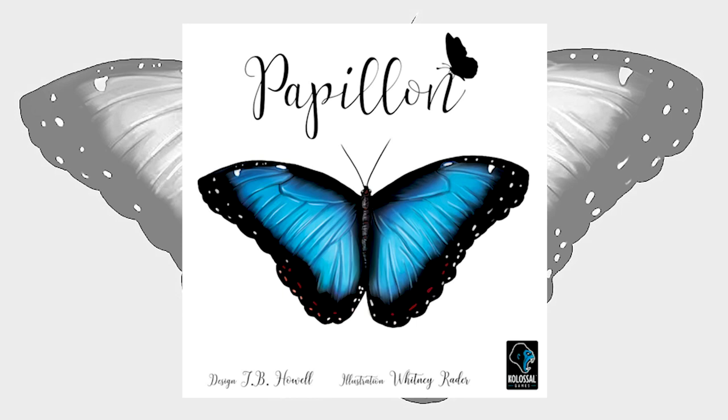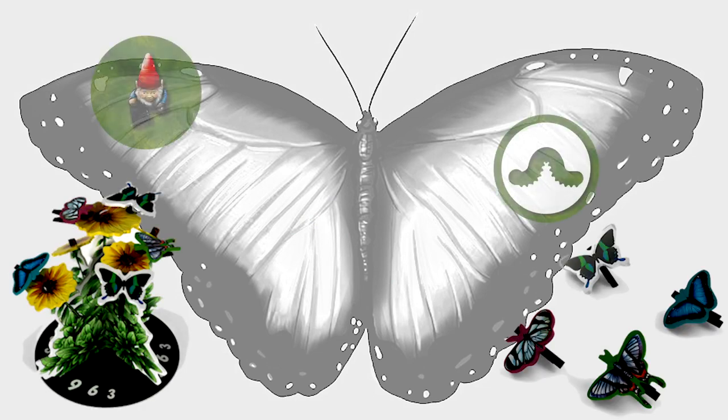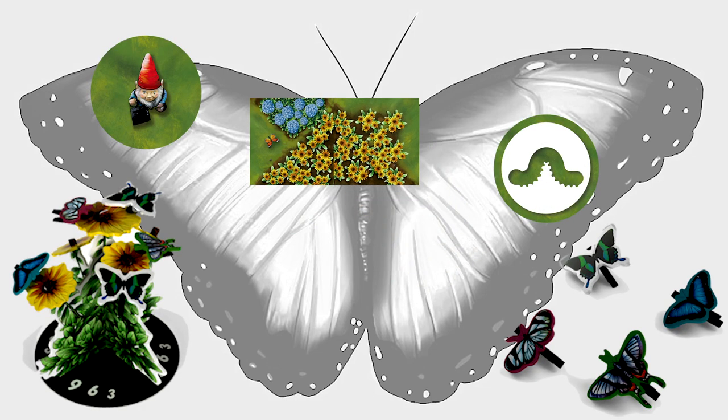Welcome to the How to Play for Papillon. In this game, players will draft garden tiles to create fields and a butterfly garden in an attempt to earn the most nectar. You will earn nectar by adding butterflies to flowers, collecting gnomes, and managing your garden. After 8 rounds, the player with the most nectar is the winner.